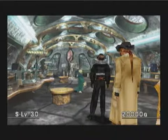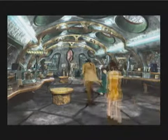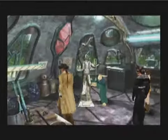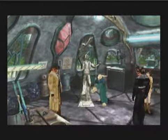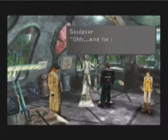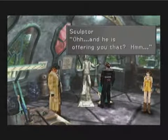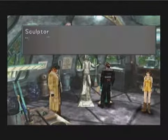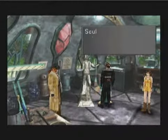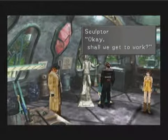Hello everyone, welcome back to Let's Play Final Fantasy 8. We are in the Shumi Village and we are going to do a quest to get a gift - which is not a gift anymore since we work for it, so basically it's our payment. Let's get our payment. He is offering you that... wow, that is a great honor, rarely given especially to outsiders. Shall we get to work?